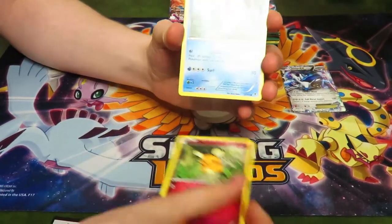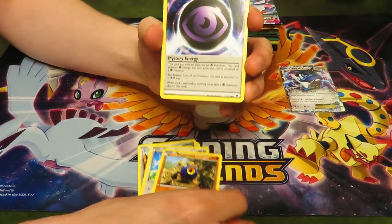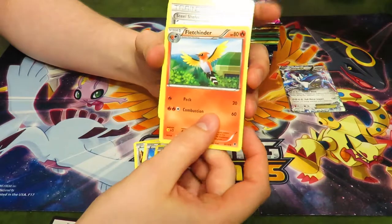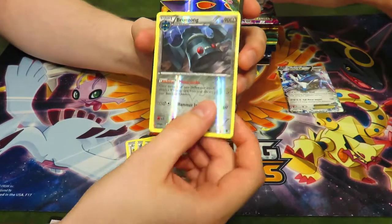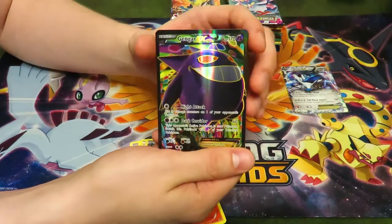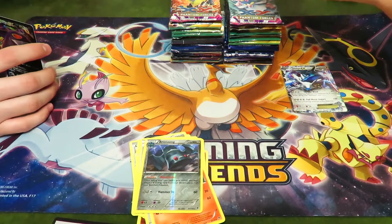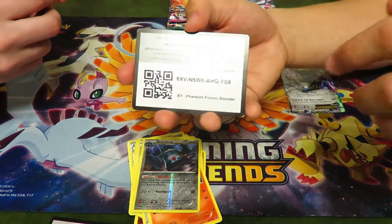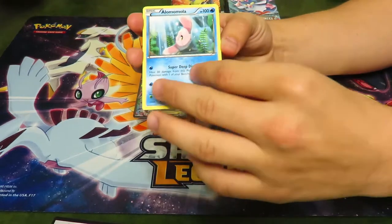More cards: Dedenne, Omanyte, a bunny, some rock Pokémon, another special Psychic Energy. I gotta read what those do — I know the water one. Oh, I see something back there — do you got a hit? I think it's full art. Oh, full art Gengar EX! I'm going to say that's a better hit than mine, so I'll put you above me on the board — either two points or a point and a half. There's your code. You gave away the good code!